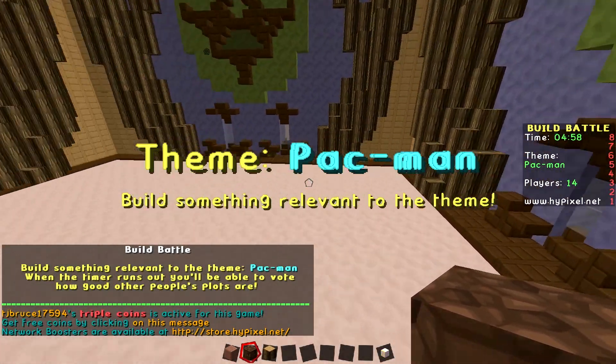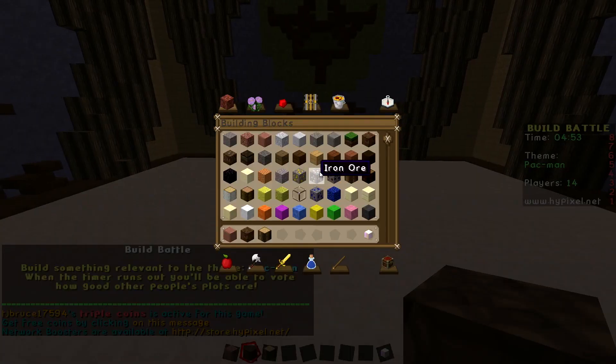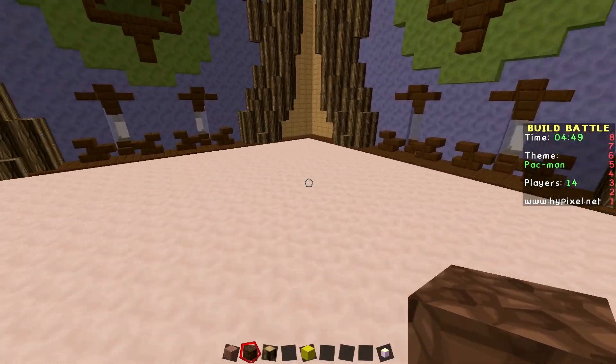So this is what you have to do, Kim. You have to build Pac-Man. You have five minutes. What? And then at the end, everyone votes on who's got the best Pac-Man. That's it. There's the rules.